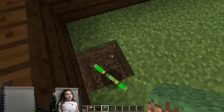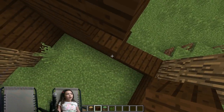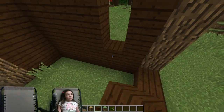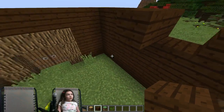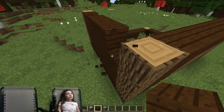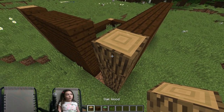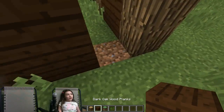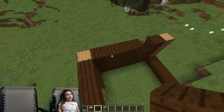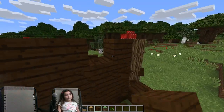Oh, I got some seeds. It's four blocks high. You do that — only if you want to. I'm not going to. You can destroy this part and do it with oak wood, but I'm just not going to, just because I don't want it to look like that.